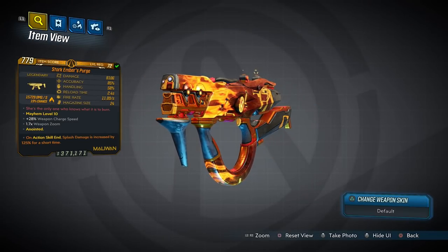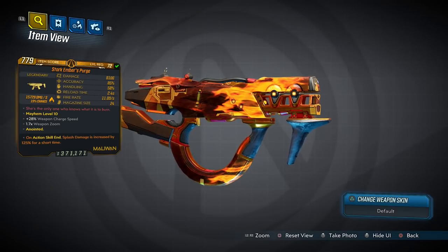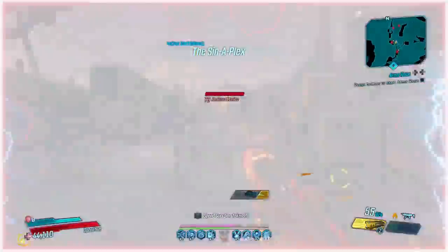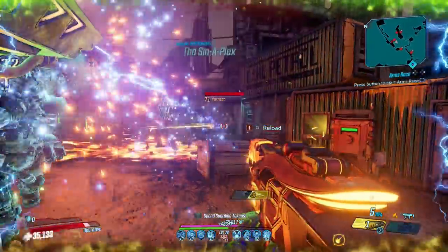Moving on now to the Ember's Purge, a unique Maliwan SMG that can only be obtained by completing Ember's crew challenges throughout the Handsome Jackpot DLC. The Ember's Purge aims to bathe the world in flames — just kidding about the brony jokes, Twilight Sparkle is my favourite.